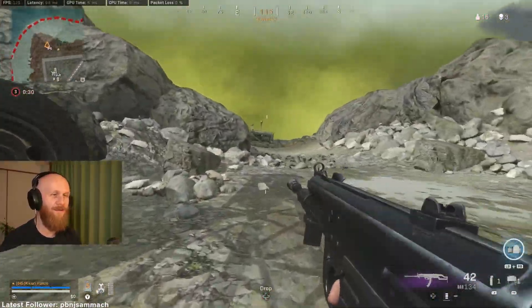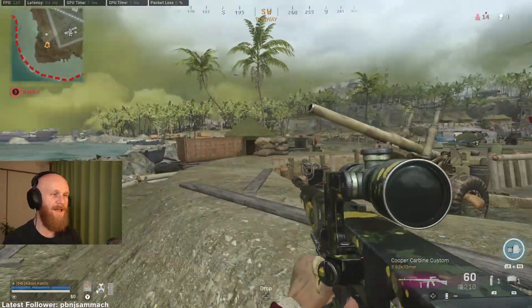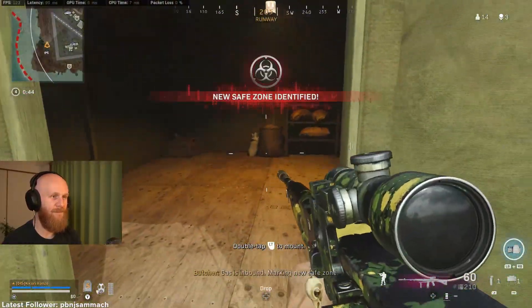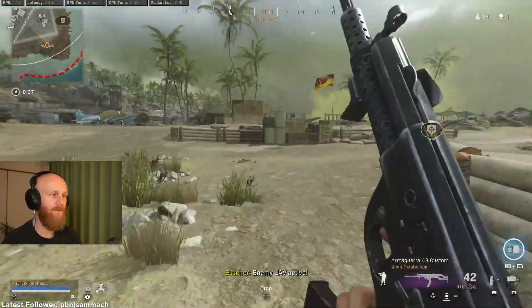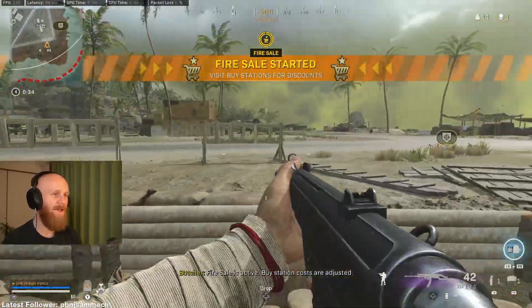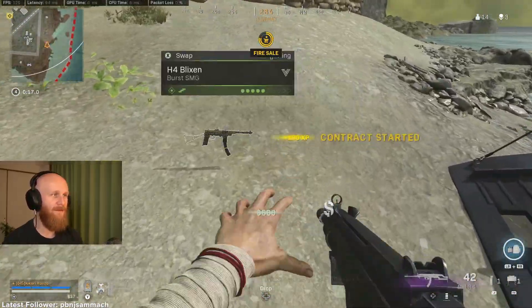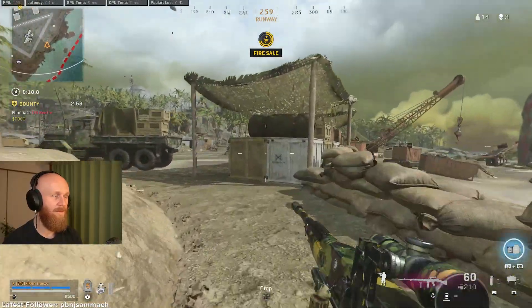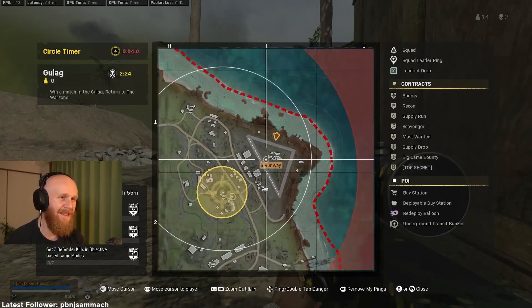Or is it kind of a grudge thing, where you just want to kill the last guy who sent you to the Gulag? Could be both. Let's see what this next circle is going to do. Gas is inbound, marking new safe zone — and that is ours. Fire sale! We can't buy anything — we already bought a self. Positive ID on the bounty target, let's make this quick.